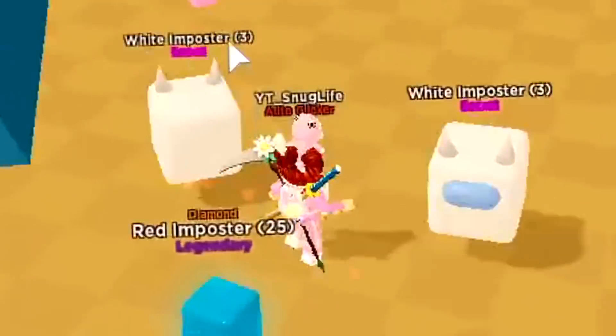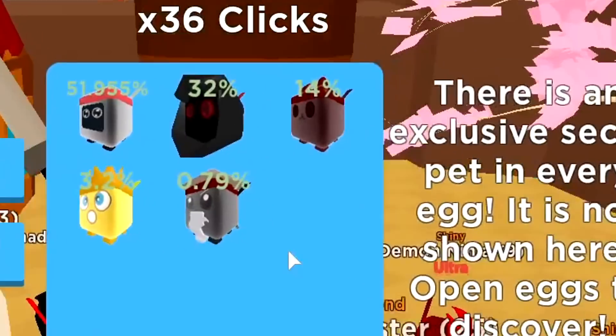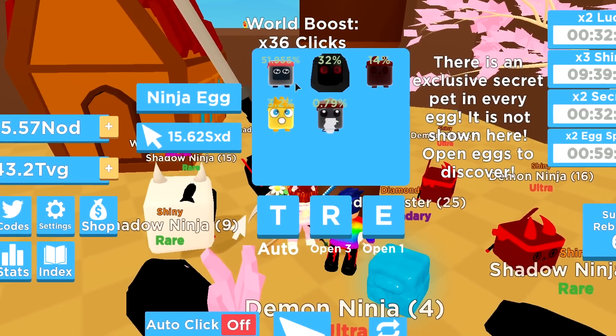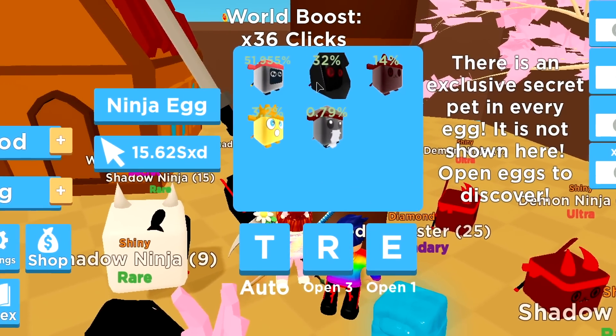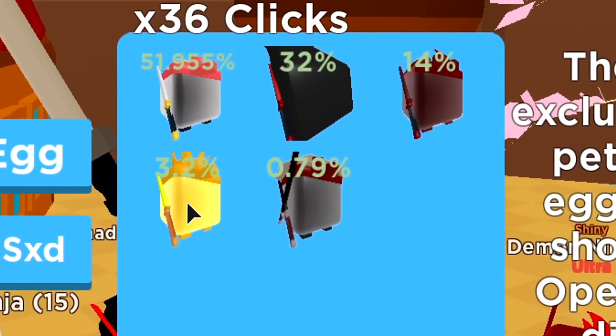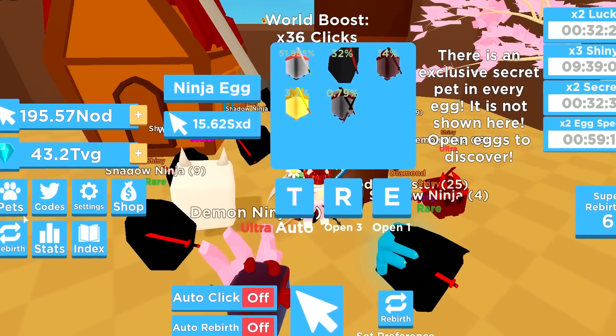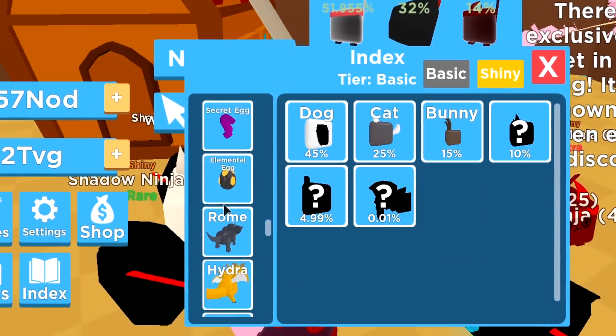All right guys, we are over here in Ninja Island. We're gonna open this new egg. So we got a dog barfing, we got a slime, we got the Shadow Ghoul, we got a Ninja Rabbit, Redstone — it looks like he has a Sharingan. We got the Golden Ninja with the golden katana and the golden crown. Cool, so we do have that. We're gonna go to the index and see what's good.